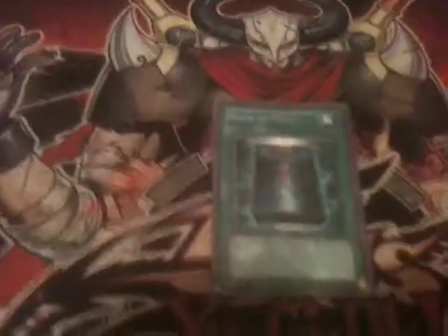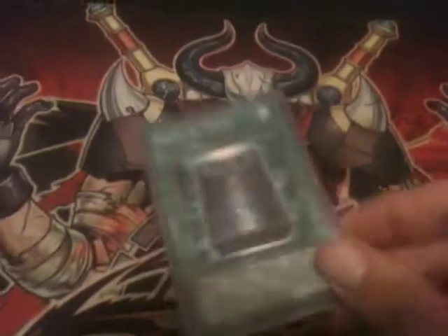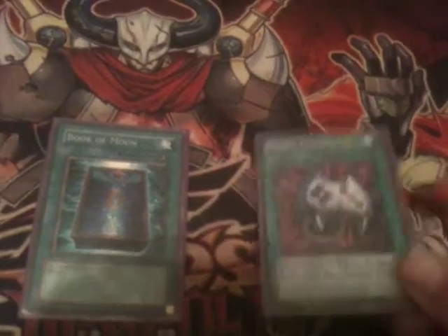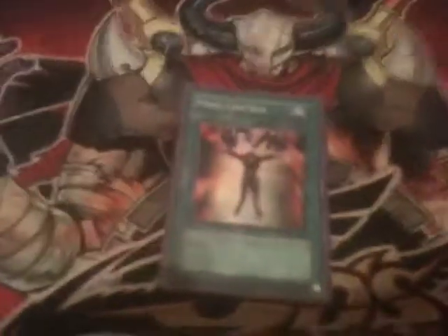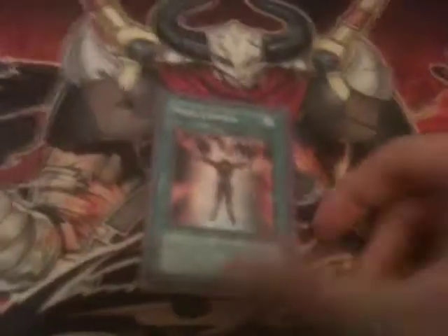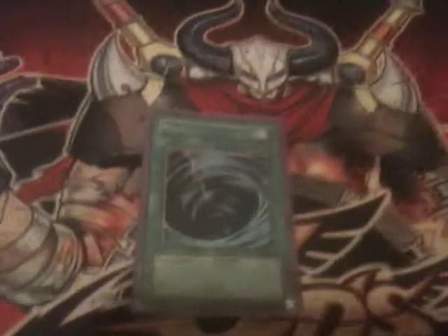Now that Book of Moon is at 1, we have to resource things like Enemy Controller instead. But that has actually brought some pluses on our side, because Enemy Controller is also very versatile — you can tribute a monster you're about to lose to take control of an opponent's monster. Mind Control is a really great card since our deck runs a lot of tuners, so this card is very live in our deck. Any build you do, please put this card in — it's too important for X-Sabers. Mystical Space Typhoon is a really good card right now.